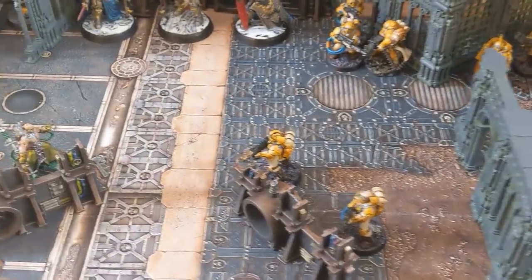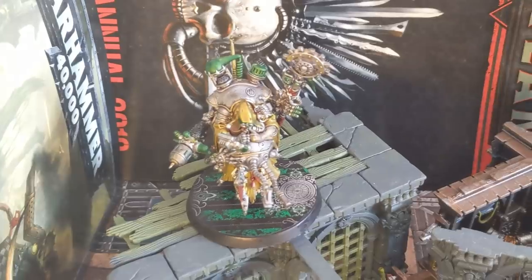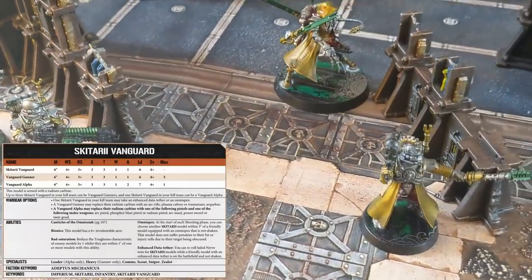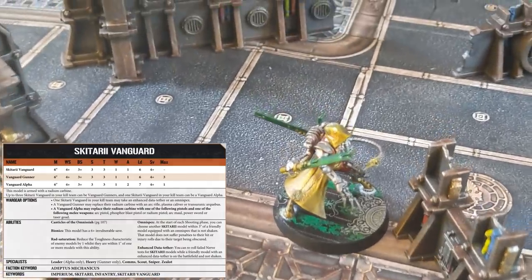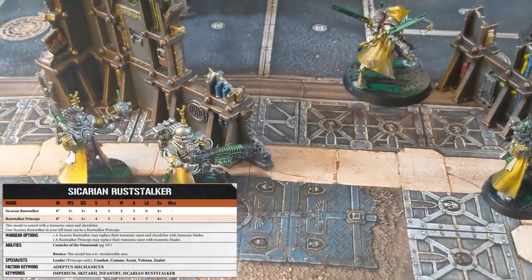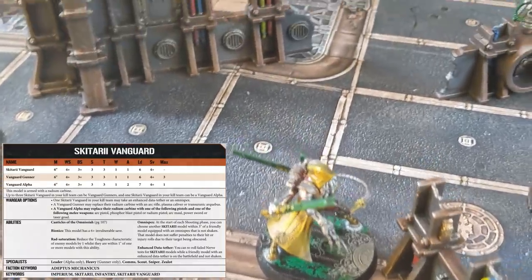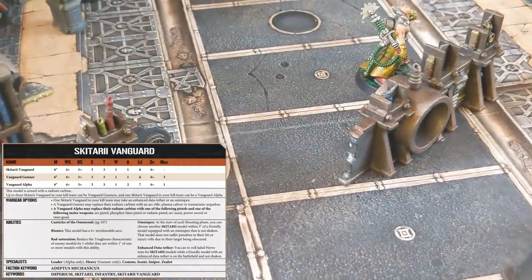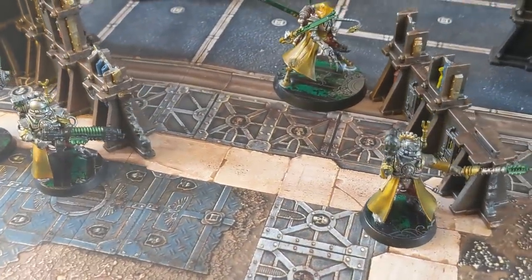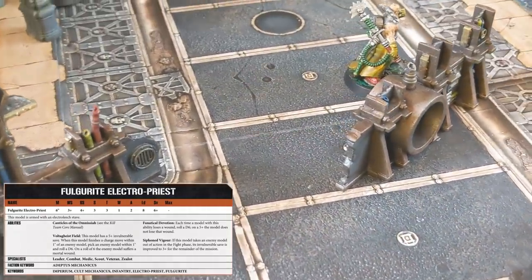I've arranged a training battle for you with plenty of spectators. On the left we have the Adeptus Mechanicus. The leader is a Scutari Vanguard with an Arc Maul and Phosphor Pistol. Next to him is the immensely scary Rustalker Princeps who is a combat specialist. Behind them there are two more specialists: a Sniper with a deadly Plasma Caliver, and a Scutari Vanguard with a Radium Carbine and Auspex who is a comms specialist. Above all of them is a Fulgurite Priest, the most resilient of the Admech models with an invulnerable save and a feel no pain save.